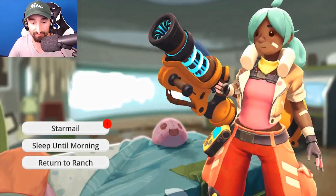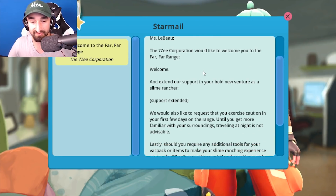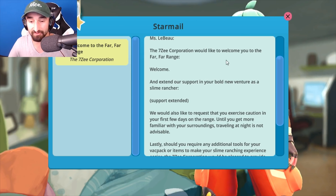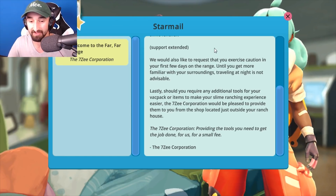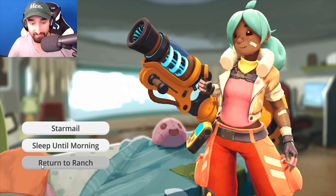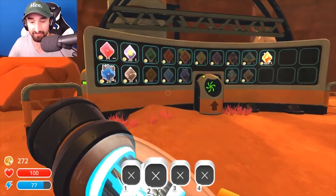Do I buy more farms or star mail? The 7Z Corporation would like to welcome you to the far, far range and extend our support in your bold new venture as a slime rancher. We'd also like to request that you exercise caution in the first few days on the range. Until you get more familiar with your surroundings, traveling at night is not advisable. The 7Z Corporation should be pleased to provide additional tools for your backpack at the local shop located outside your ranch house. So that's what that's for.